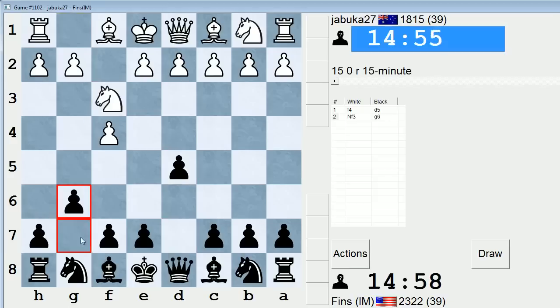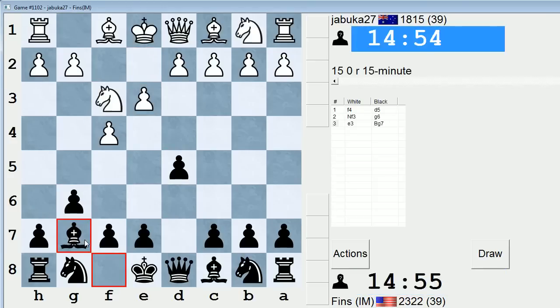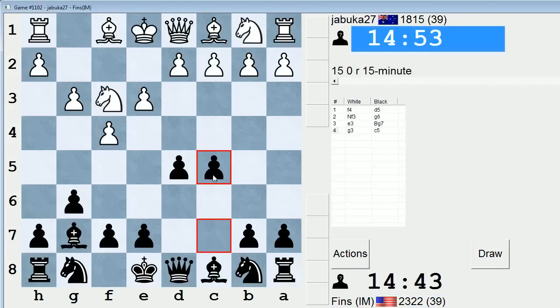Let's play G6. I like to stay flexible and develop the kingside against this line. Looks like they're going to go for like a reversed stonewall. G3, this is weird. G3 and E3 together, you don't see that too often. Well, I'll stake out space, so C5.